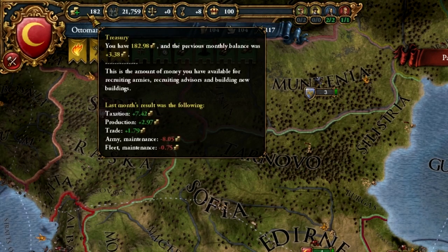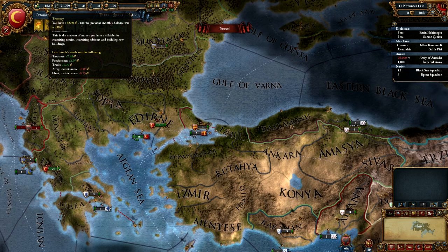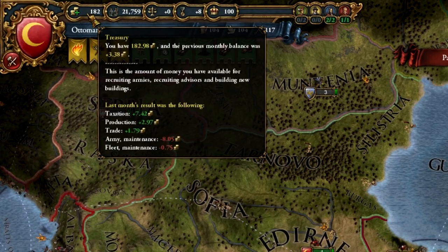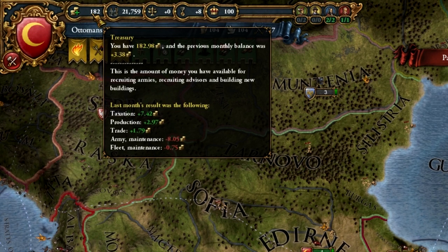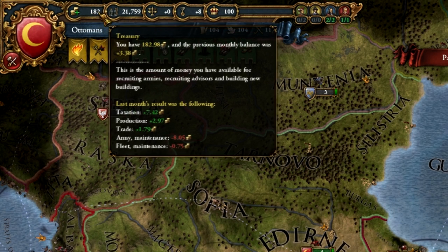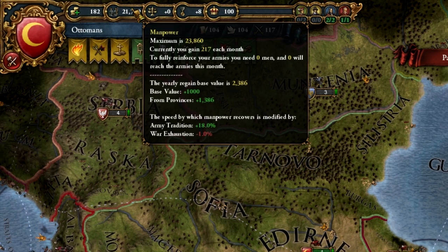Next up we have our resources. First off is gold, or ducats — currency, money. It's needed for pretty much everything: buying units, buying buildings. Ensuring an adequate supply means you will probably win the game if you can balance it with other things. Without it, well, good luck. Manpower — constructing new armies is a lot easier in Europa Universalis IV than in Crusader Kings 2. At this point in history a standing professional army was a lot more common, so equipping and raising troops is much easier.